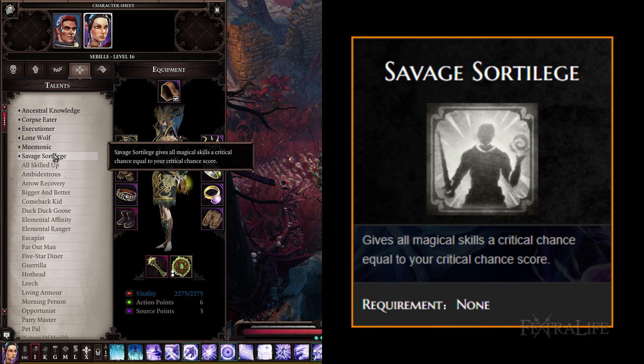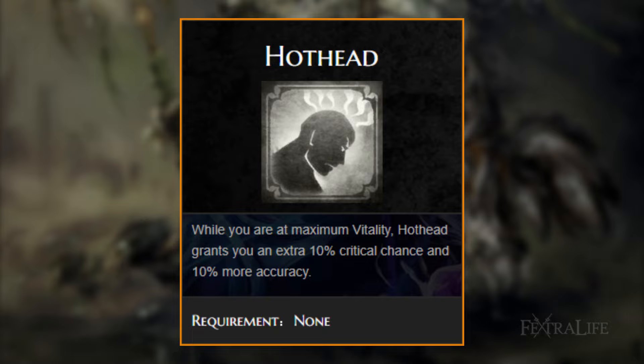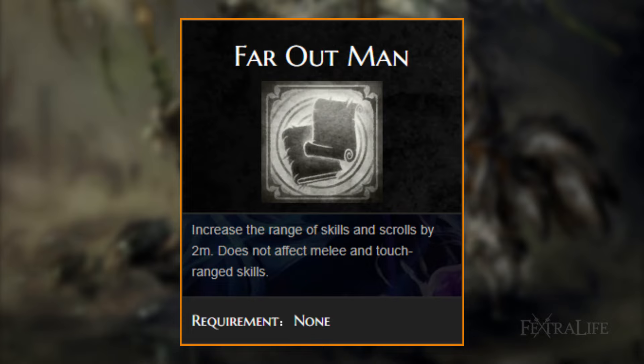Savage Sortilege: this talent is a must for this build as it allows your spells to critically hit. However, you won't need it right away because you won't have much critical chance early on in the game — take this around the beginning of Act 2 if you can. Mnemonic: this talent works really well with this build because you'll be using many skills that require 2 memory, and this one will help ease the burden of points into that attribute. Hot Head: another very good talent for this build since you shouldn't take a whole lot of damage — it can really help to increase your critical chance. Far Out Man: will increase the range of many of your skills by 2 meters. This isn't the greatest talent for this build because you're trying to get close anyway, but it can help you reach that 1 target just out of range normally.